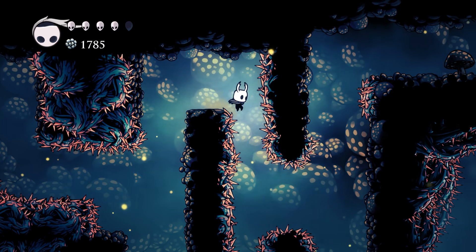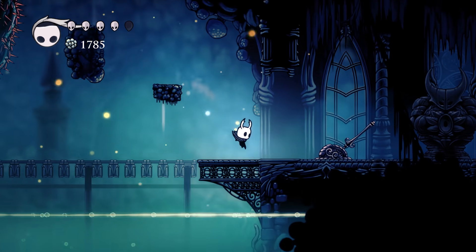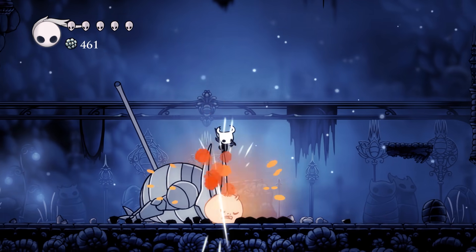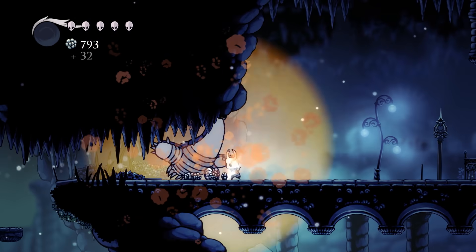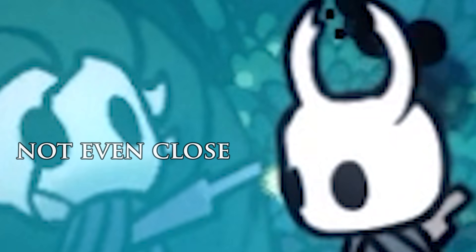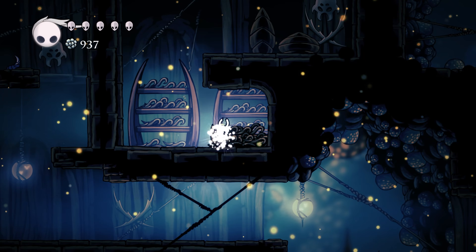Hollow Knight is, for the most part, a pretty open-ended game. While some abilities are needed to use certain routes, often there will be multiple ways in or out of an area — even the very first boss can be skipped. With that said though, most players' progression through the early game will look something like this: head through Forgotten Crossroads, beat up the False Knight for the City Crest, obtain Vengeful Spirit and access to Green Path, beat Hornet and receive the Mothwing Cloak, enter the Fungal Wastes and from there reach the Mantis Village, where the player will receive the Mantis Claw.